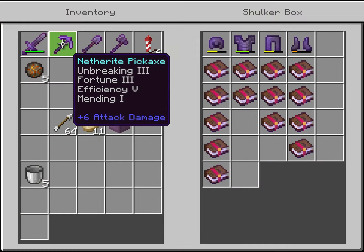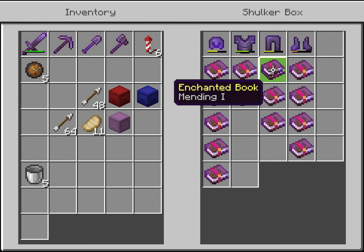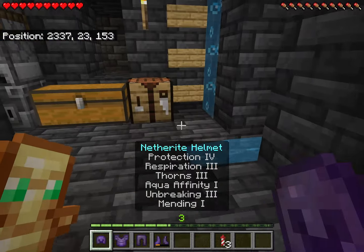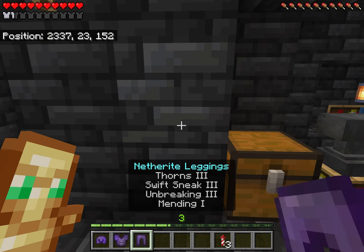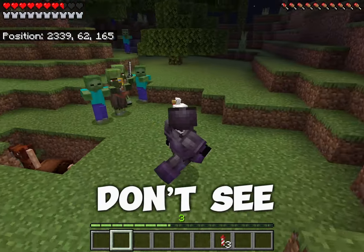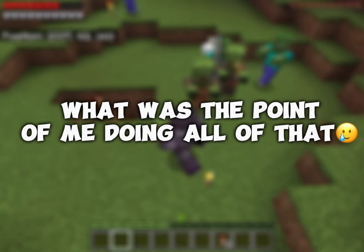That was the last enchantment that we needed. All we have to do now is combine them with the armor itself. I didn't wanna bore you guys, so I went ahead and combined them all together. And there you have it — the best armor in Minecraft. Let me go test it against some zombies. I'm gonna be honest with you guys, I really don't see any difference. What was the point of doing all of that?